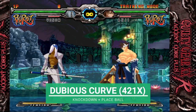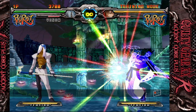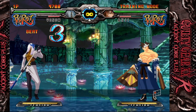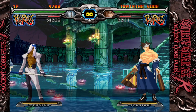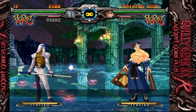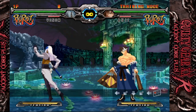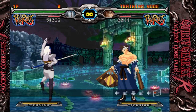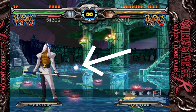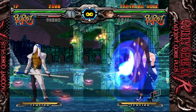Dubious Curve is attached to Venom's reverse DP motion and any of the buttons, similar to Ball Set. This move hits the enemy for a knockdown while also placing a ball on the screen in the same position as Ball Set would. One distinction is that if Dubious Curve connects, the ball will be an electric ball. Electric balls have more hits attached and can lock down opponents for longer and do chip damage.